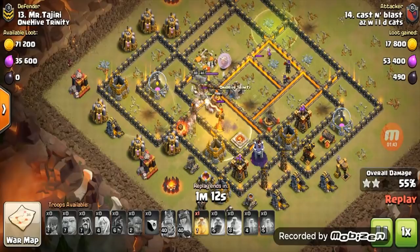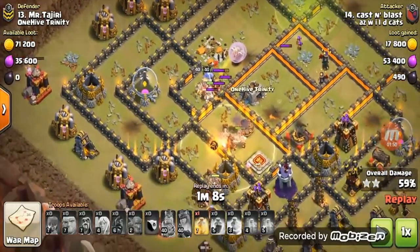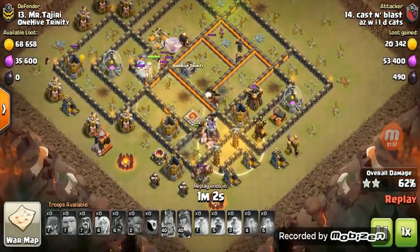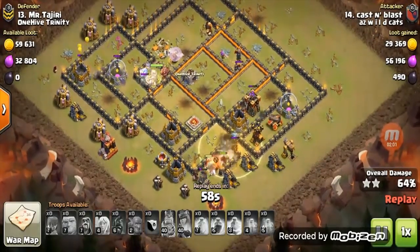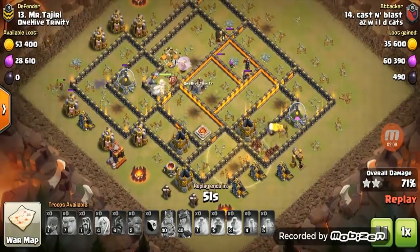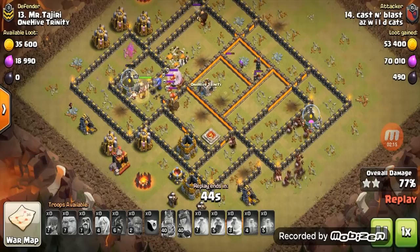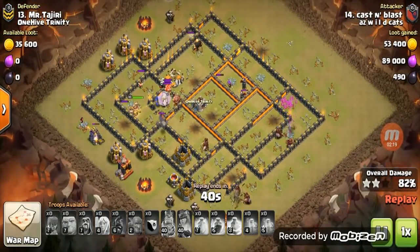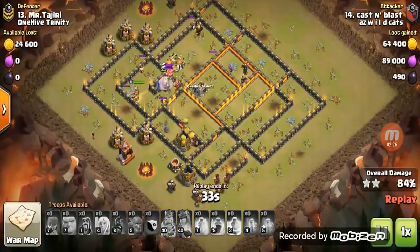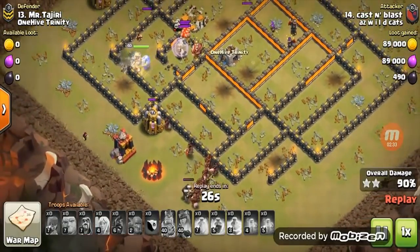In come my hogs — my first heal goes over that whiz tower. Remember, splash defense is your enemy with hogs. It takes out that whiz tower and overlaps that giant bomb. Now in come my hogs on the next inferno — it's a single-set inferno and there's a giant bomb. A lot of people put giant bombs by infernos because they know your troops are going there, so you gotta heal through it. Teslas pop up, I get another giant bomb — not a problem. I still got a king at full health, I still got bowlers, whiz already thrown to clean up, and every single defense is down.